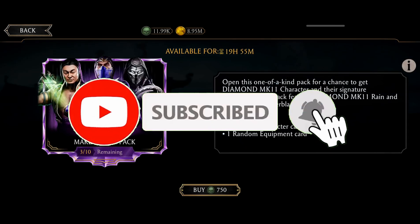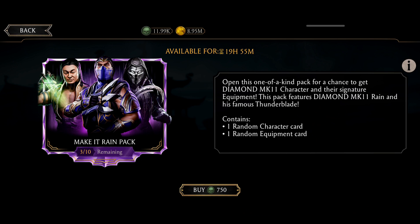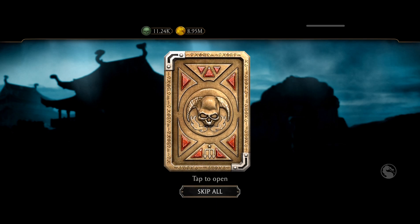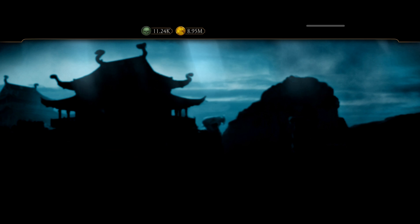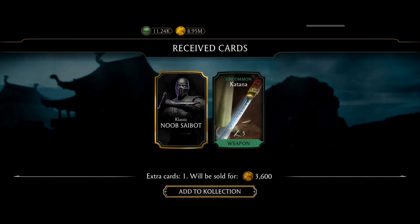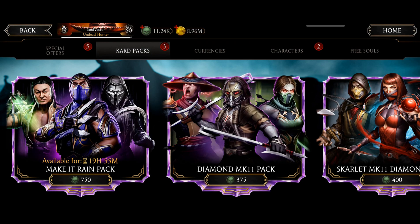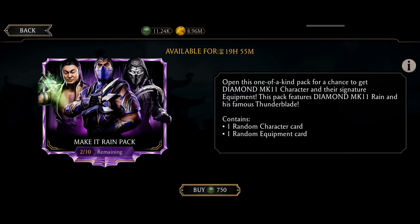What a crap pack. You can only open ten packs, and even if you're the luckiest person like Jeff Bezos, that still can't do anything. I got one more Classic Noob Cybot. Are they bluffing or what? Will I get Noob Cybot MK color one or Classic? Two packs are remaining.